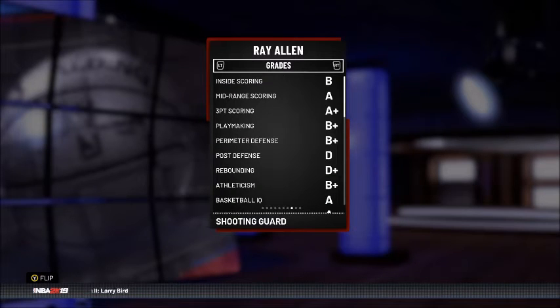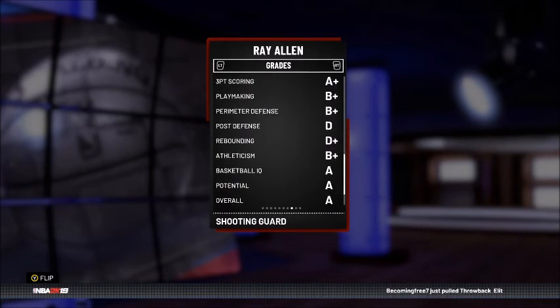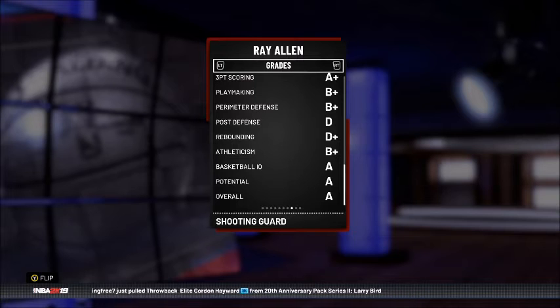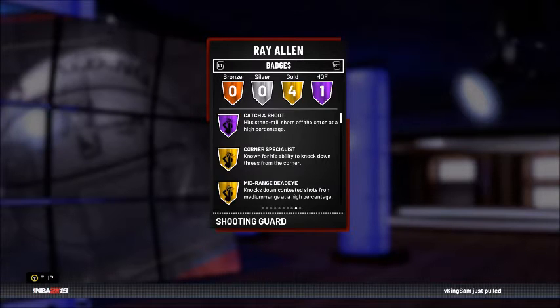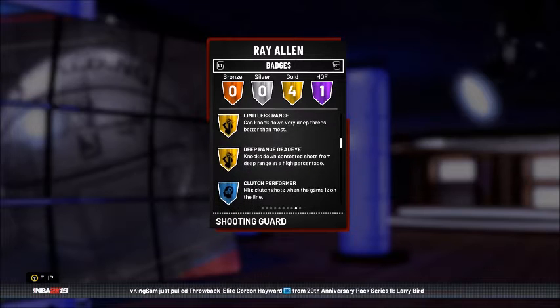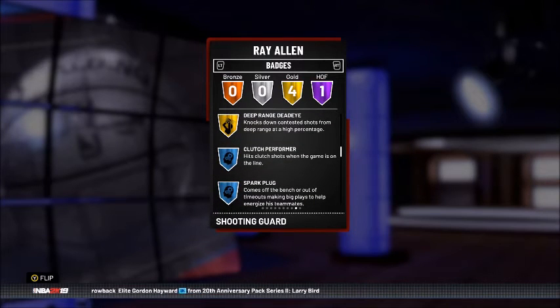Grades for Ray Allen: inside scoring B, mid-range A, three-point scoring A+, playmaking B+, perimeter defense decent, post defense D, rebounding D+, athleticism B+, basketball IQ, potential, and overall are all A's. He's got four gold and one Hall of Fame badge — all shooting badges: Catch and Shoot for Hall of Fame, Corner Specialist, Mid-Range Dead Eye, Limitless Range, and Deep Range Dead Eye for gold. This card is looking pretty good for a ruby.